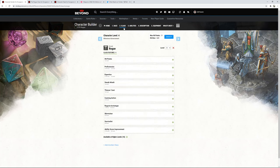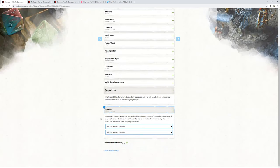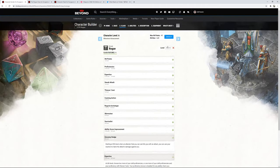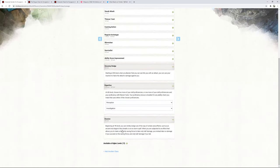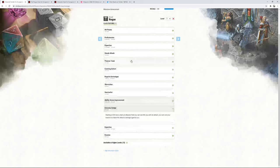At Rogue 5 we get Uncanny Dodge — reaction to halve an attack's damage — which we'll be using a lot. At level 6, our second round of expertise goes to Investigation and Perception. We're not picking History because we already have the bonus from Mason's Tools for stonework. These are our most important skills for finding traps and detecting secret doors. Level 7 brings Evasion: no damage on a successful Dexterity save, and half damage on a failure.